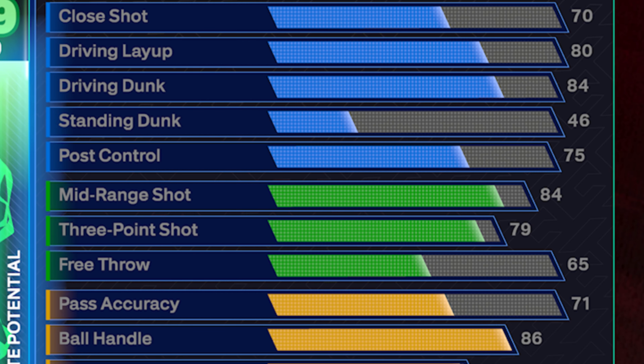Onto the shooting — we're going to go with an 84 mid-range, 79 three-point shot, and a 65 free throw. Obviously LeBron's not known for his shooting, but he did have one of his best career shooting years this year, and we had to make sure that mid-range is up because he still shoots at a super high rate. This 84 mid-range is going to get us bronze dead eye, silver set shot specialist, bronze shifty shooter, and silver post fade phenom. It's also going to unlock a ton of different jump shot bases. I would have liked to get to 85 — that's the sweet spot — but you should still be able to find plenty of jump shots you like at that 84 rating.